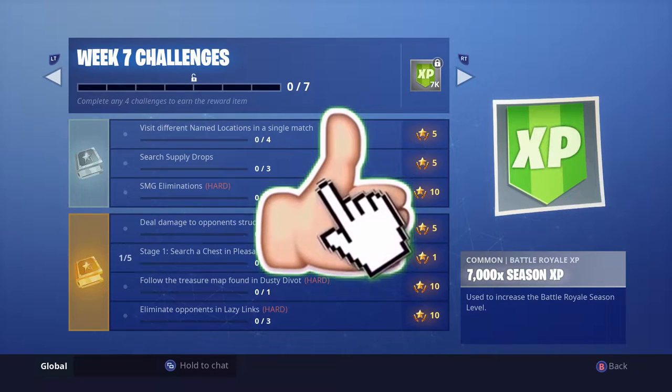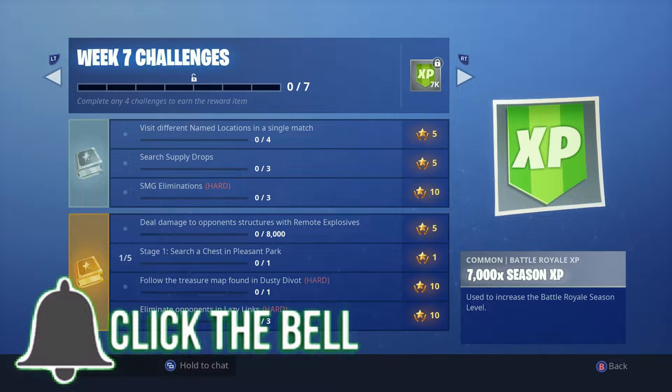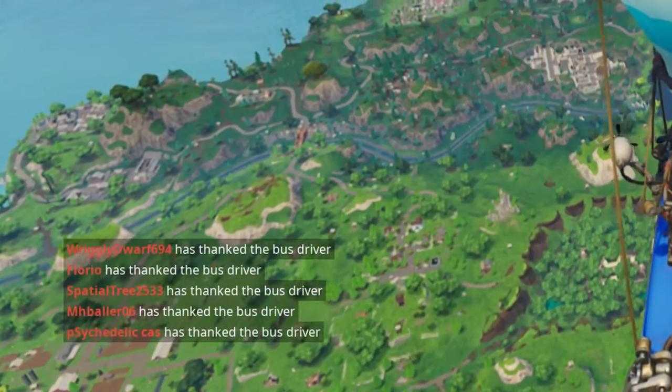Number five is stage one out of five — I've never seen this before — search a chest in Pleasant Park, just one. Number six, follow the treasure map found in Dusty Divot — of course it's not actually in Dusty Divot, but I'll show you exactly where it is. And finally, eliminate three opponents in Lazy Links.